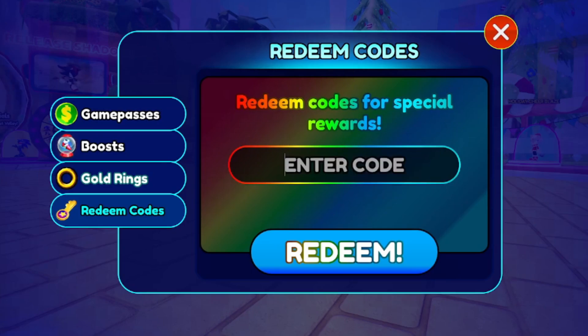Code THUMBSUP — all lowercase, T-H-U-M-B-S-U-P — gives you a free Blockchain KO. Redeem that right now. Then we have 40KTHANKYOU — T-H-A-N-K-Y-O-U — another code for you. And AMAZING35 — A-M-A-Z-I-N-G-3-5 — redeem that for free rewards.